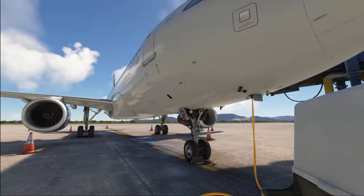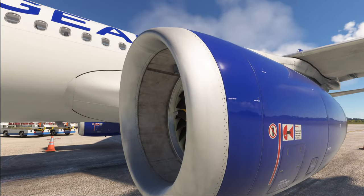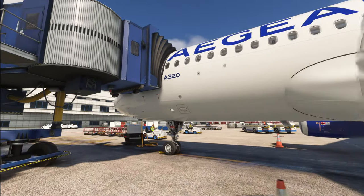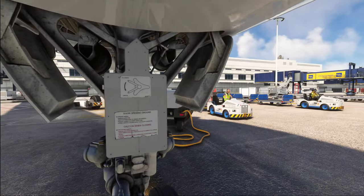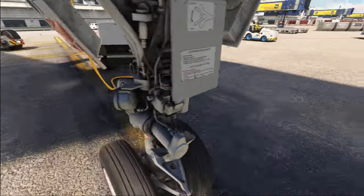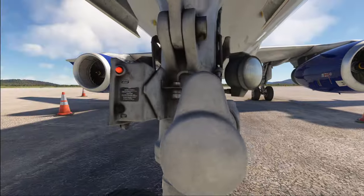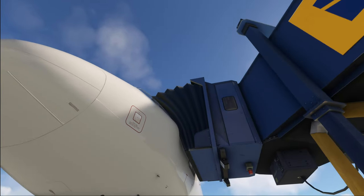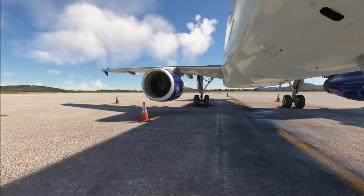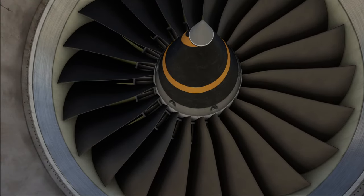You can already see the engines — we've got the IAE V2500 engine on our airplane, and the livery is straight from the Phoenix livery manager. Taking a close-up walk-around, it is still an excellent looking model. Looking at the parking brake light — that is fully working. The model is just made very, very well.